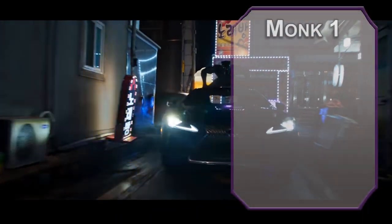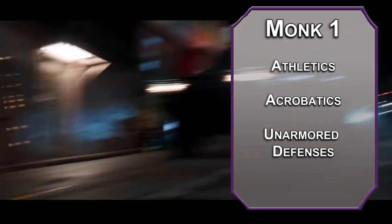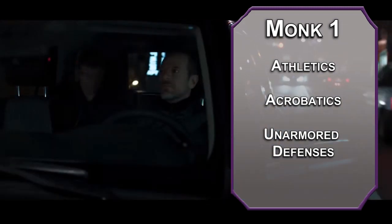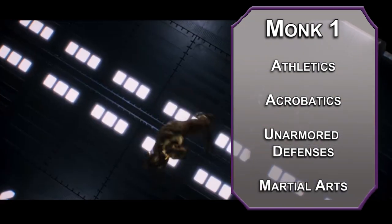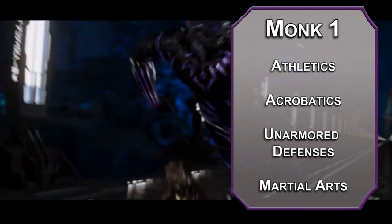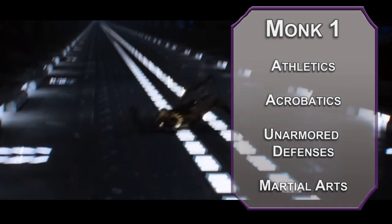For our first level, we'll go with monk. That'll give us two skills of our choice from their list — athletics and acrobatics are useful. You also get Unarmored Defense, which is what we're calling the uber-thin super vibranium armor. It makes your AC 10 plus your dexterity and wisdom modifier, so at level 1 that's 15, and that's really good for level 1. You also get Martial Arts, which gives you proficiency with monk weapons. Remember the bog naga from the Wolverine video — shameless plug — they're sharp, claw-like weapons. These'll deal 1d4 for now using your dex modifier, and you can make unarmed attacks as a bonus action after using them.